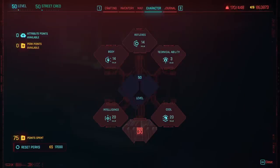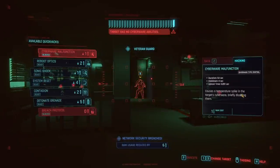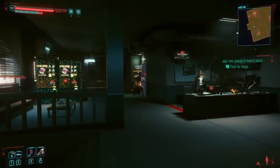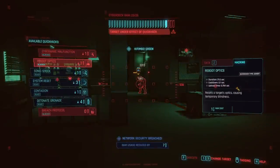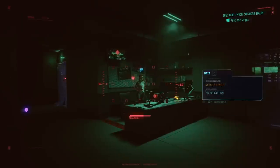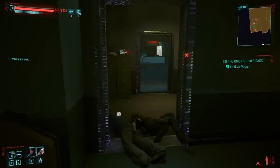Let's take a look at the stats. We have 20 in intelligence, 20 in cool, 14 in body, and 14 in reflexes. The reason we have 14 in body and 14 in reflexes is so we can equip specific cyberware, and the points in body also help our survivability if we do for some crazy reason manage to get seen and/or shot.